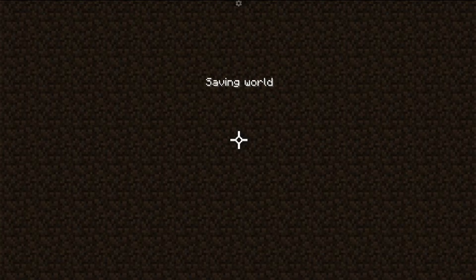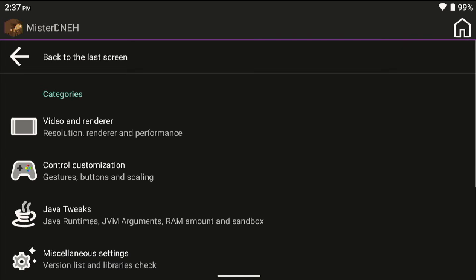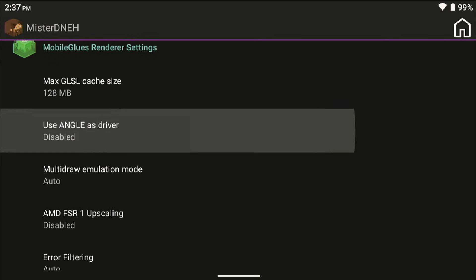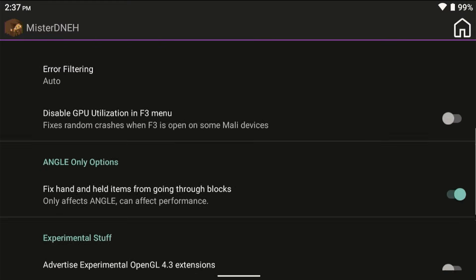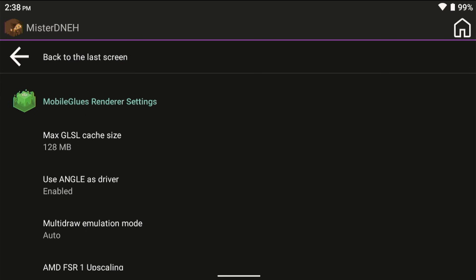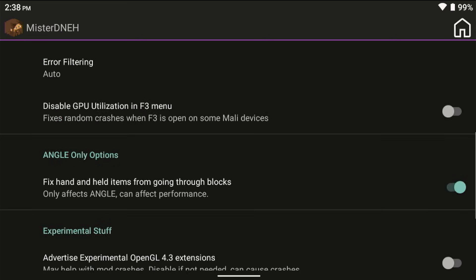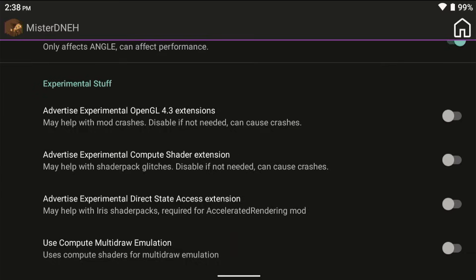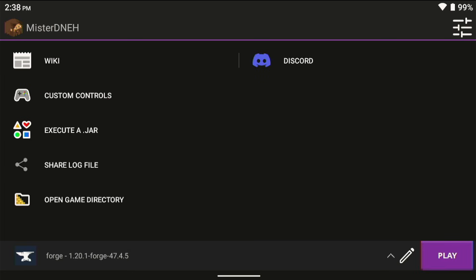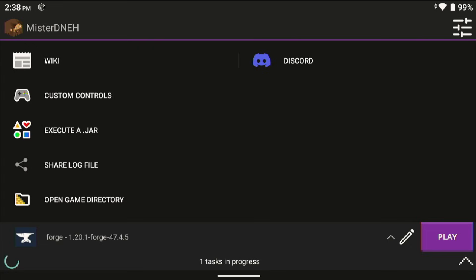Back in Amethyst, go to the settings icon, then Video and Render, then Extra Render Settings. You'll see an option that says 'Use ANGLE as driver' — enable that. There's also an option for ANGLE-only options, which is for specific versions — I believe 1.21.5 and above require it. You can turn that on if it might help. I have 128 megabyte GL shader cache, and that's about it.